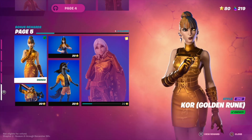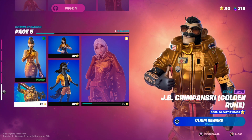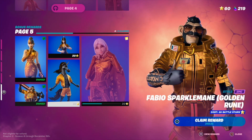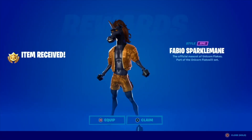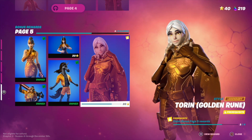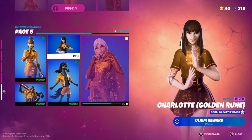We're going to go ahead and equip it, move on to this one and hold X to claim it. We're also going to equip this one as well, then move on to the last one. As you can see, this hasn't become unlocked yet — that's because I have to claim this first.